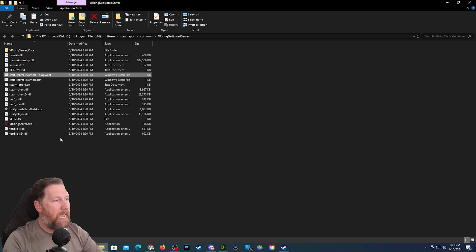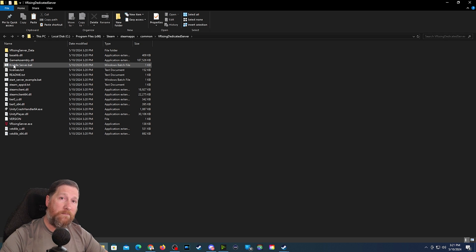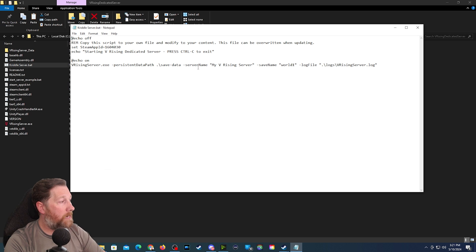You want to copy that and paste a copy of it so you can name it whatever you want. I'm going to name it Criddle Server so I know which one this is — because if you have multiple servers you want to know which ones are which. So when you start them up, you're going to right-click on this and say Edit. This will open it up in Notepad or whatever editing software you have. Here where it says server name inside the quotations, you want to change the server name to whatever you want. This is the server name that players will be able to find in the game on the server list. We're going to call it V Criddle. Come over here to where it says save name — you can name this whatever you want.